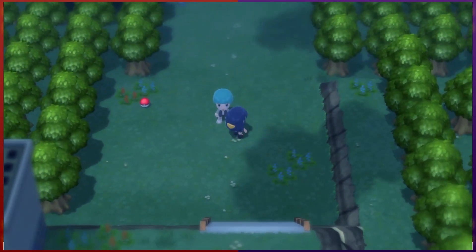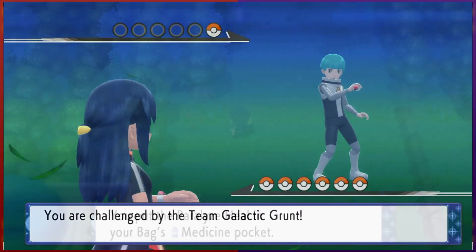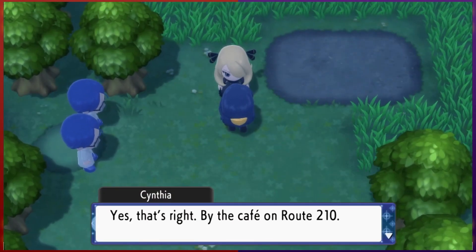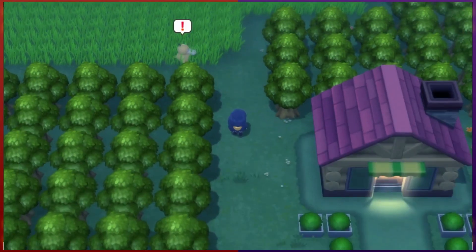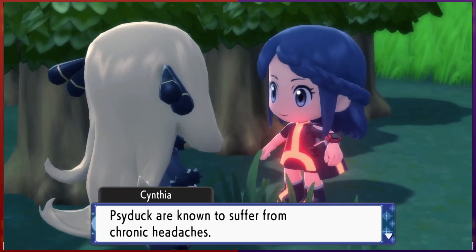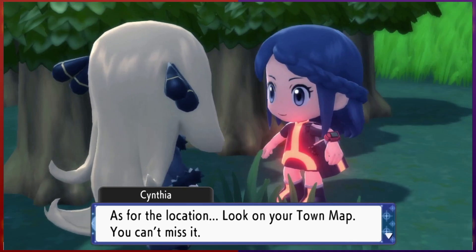Now that we've dealt with Barry's minor interruption, let's continue chasing that Grunt. He keeps trying to avoid us, but eventually we wear him down to a point where he insists on a battle. This won't take long. Then we bump into Cynthia, and she gives us the secret medicine to help the Psyduck on Route 210. After giving the medicine to the Psyduck, they run off. Then Cynthia catches up to us - if we were heading here anyway, why'd we have to bring the medicine? But whatever. She then gives us an old charm to deliver to her grandma in Celestictown. I guess we're her errand boy.